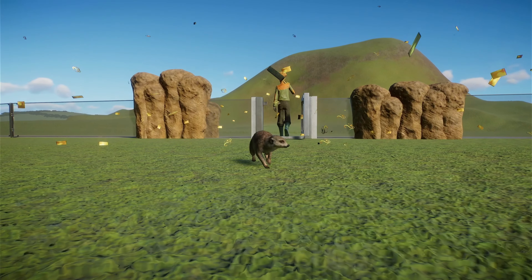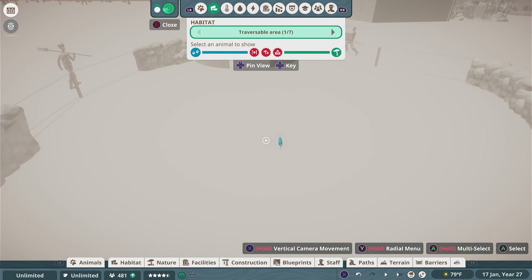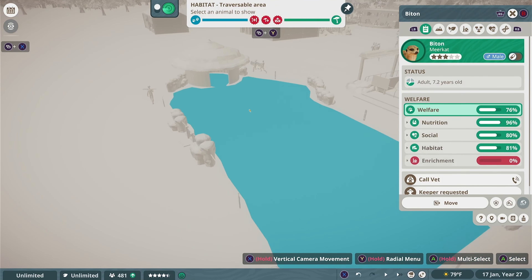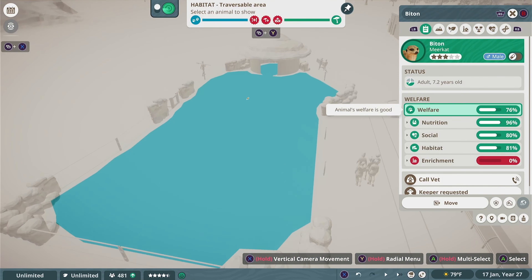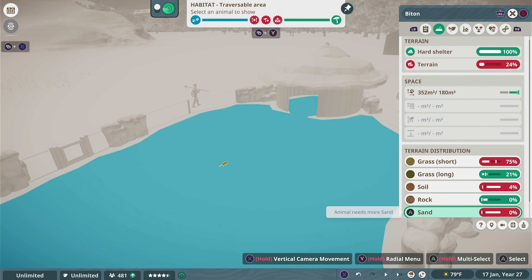Wow, they're really cute, and honestly a lot bigger than I thought they would be. When building for any animal, but especially a small one, it's important not to get taken aback by its cuteness. The very first thing you should always do is make sure that the traversable area is good, and it looks like our exhibit passes the test.